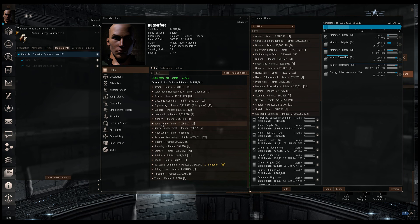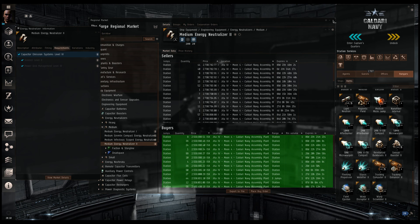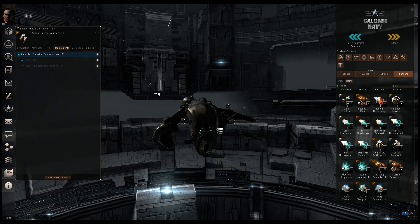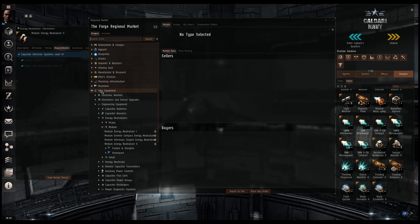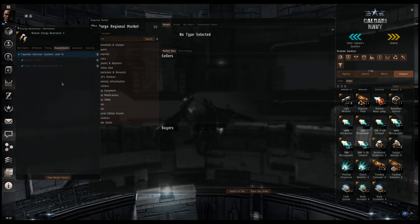Now, CCP also came up with a chart of all the types of ships, and you can use it to help track what you want to fly next. I'm an old school kind of guy — I just like using the marketplace, finding what I want to use, looking at the info requirements, and charting my way through the skill path that way.